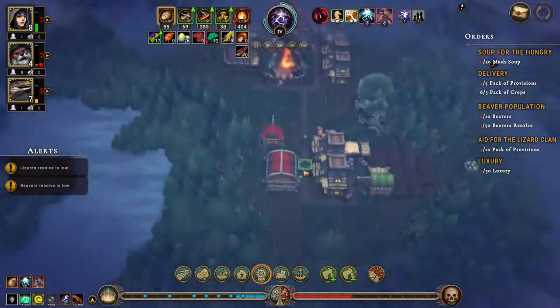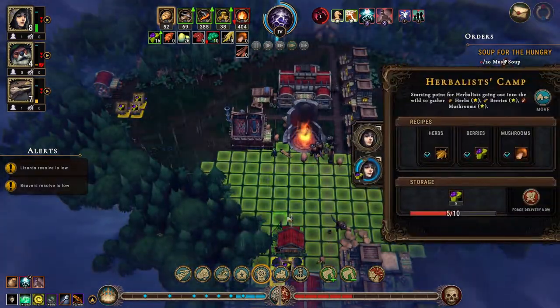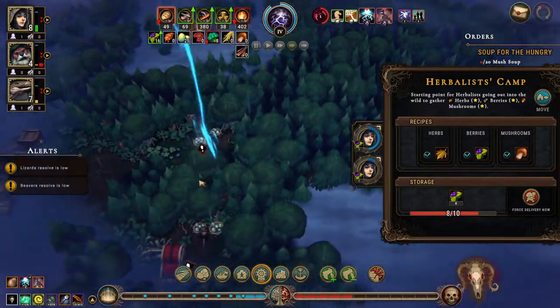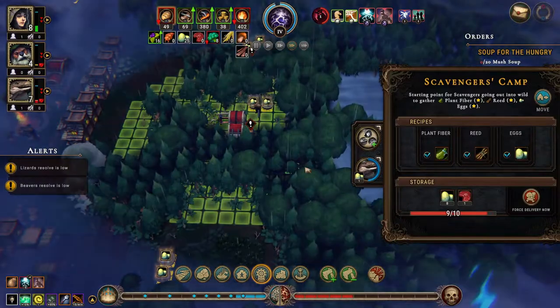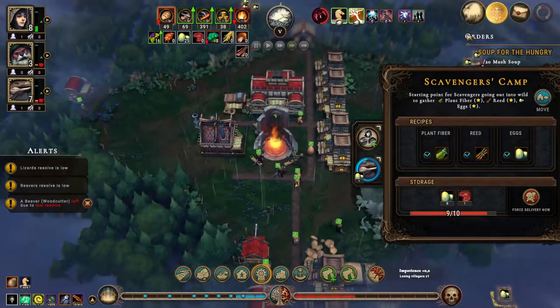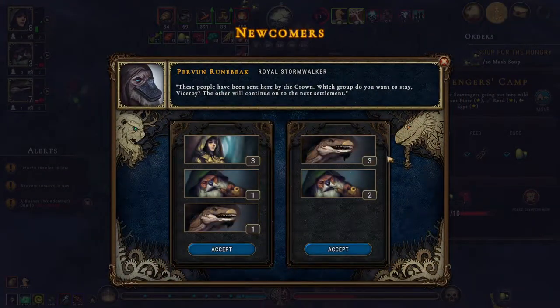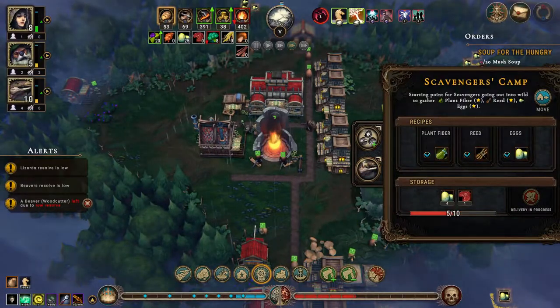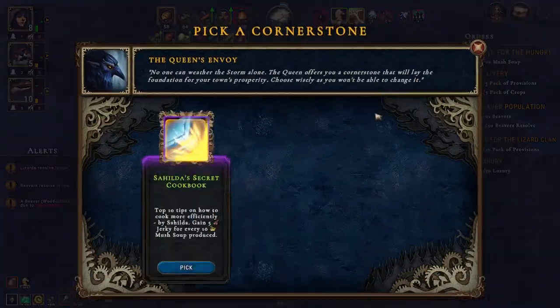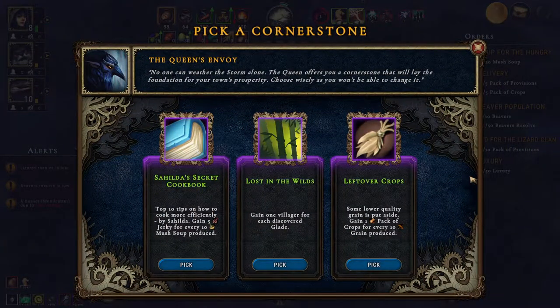Any camps without anything to do right now? The herbalist camp has that, but the scavengers camp has eggs. We want beavers - let's put another lizard into the scavengers camp. What corners does it have? Gain one villager for each, discover glade, gain one pack of crops. We don't need crops because traders don't come here.